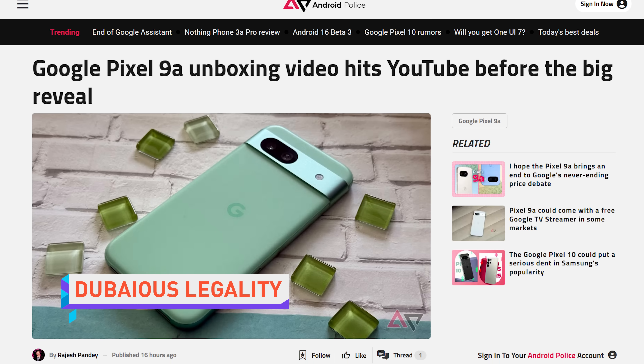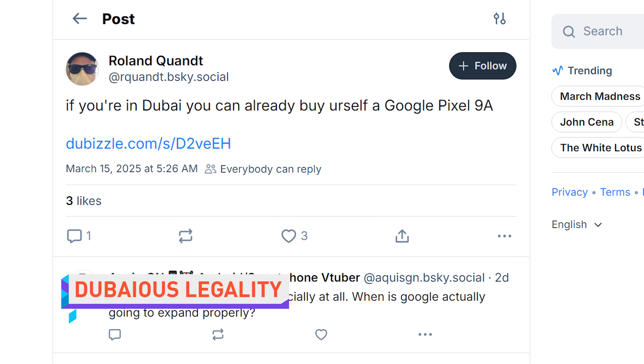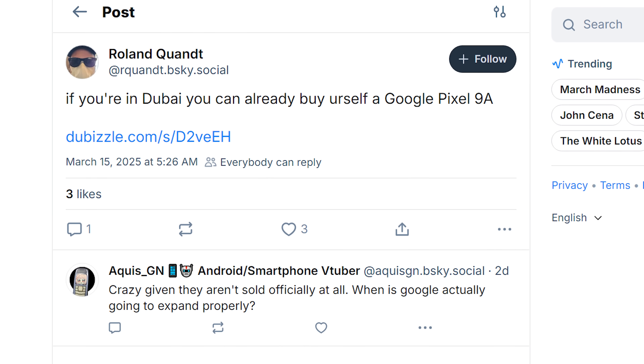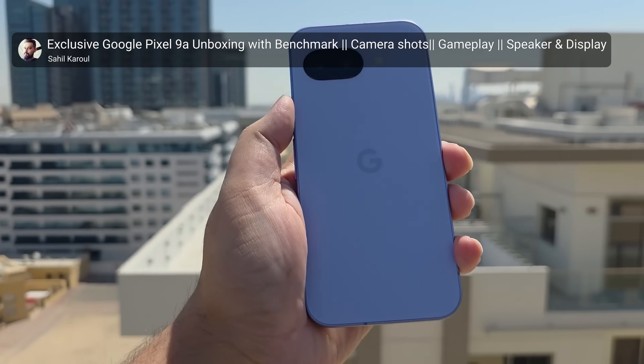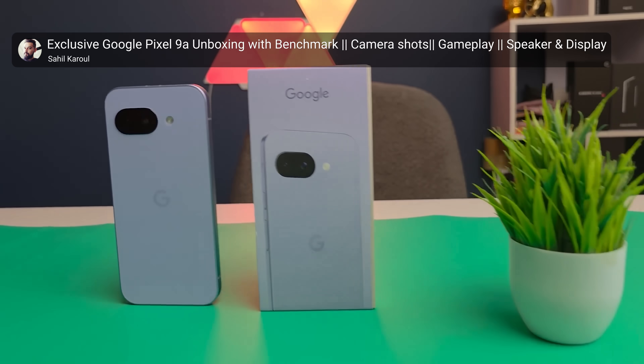Like the Google Pixel 9a, if you live in Dubai, because it's apparently already on sale there, leading two YouTubers to publish full unboxing videos — one in Hindi and one in English — before the phone has even been officially announced.